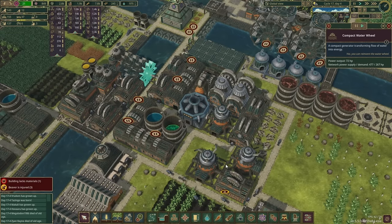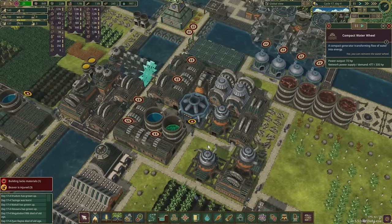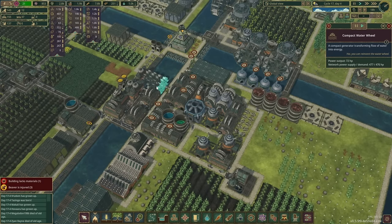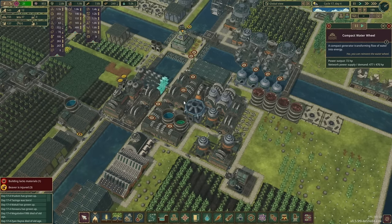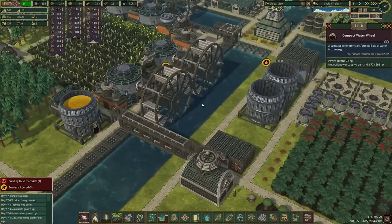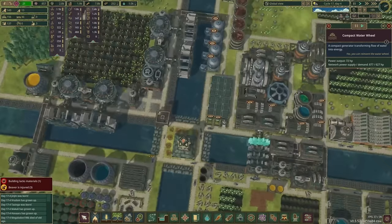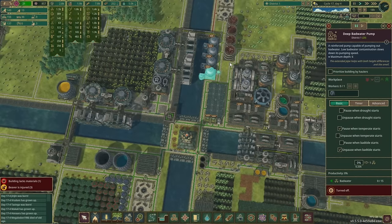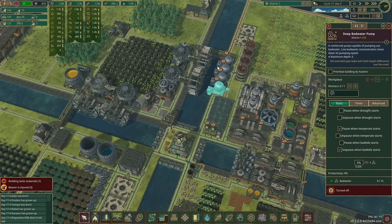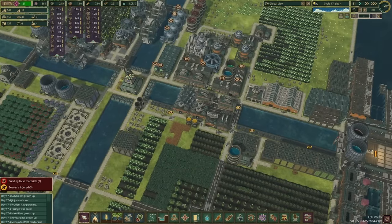If we take a look at our power network, we're making more than we need currently. But if we got rid of these compact water wheels, the other engines would turn on. I think that's what we want to do, because one of the most important things in getting this whole area fixed up is replacing these with large water wheels. That means the bad water pumps are going to need to go somewhere else — we'll need two more wheels here to start.